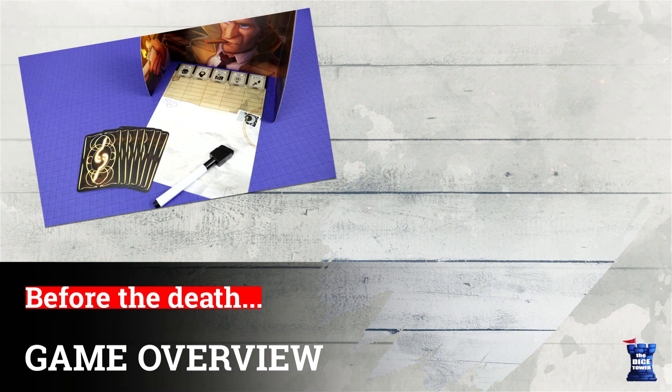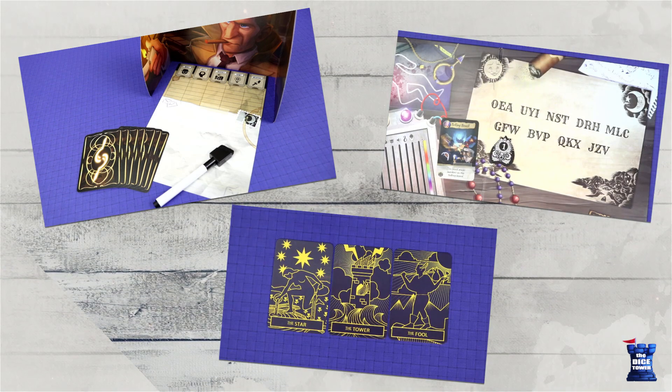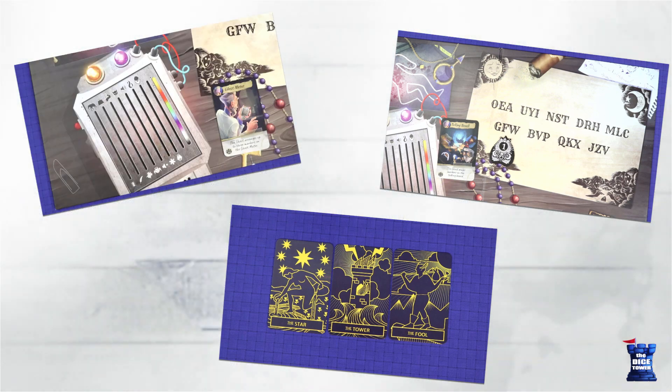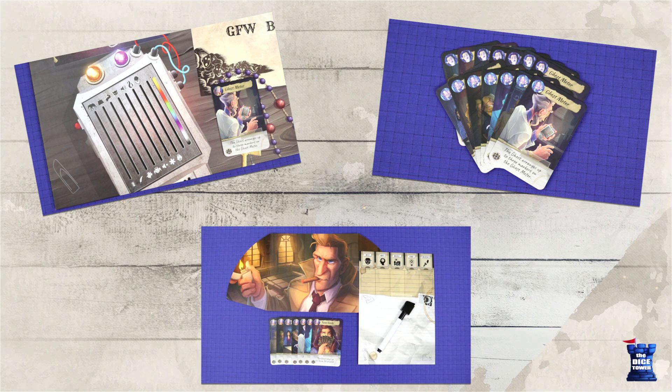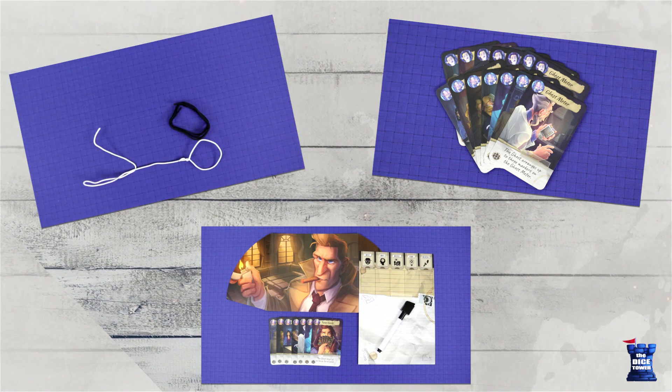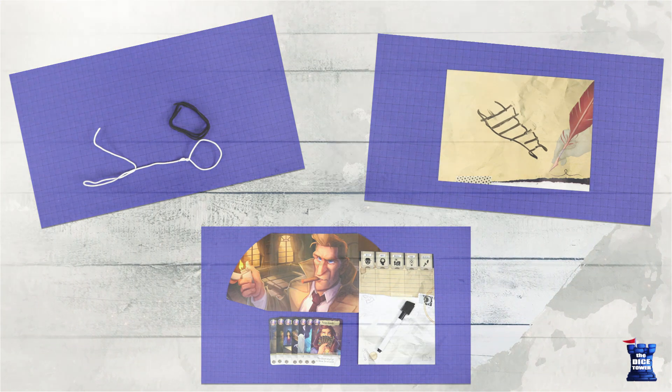Paranormal Detectives is a party game for two to six players. One player plays as the ghost, and through the game delivers a series of specific styles of clue to try to lead the detective players to uncover the circumstances of the ghost's death. The first detective to recreate the story of the ghost's death wins the game.